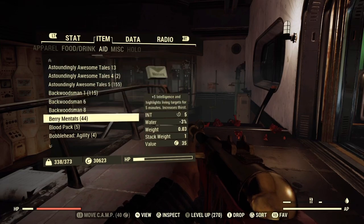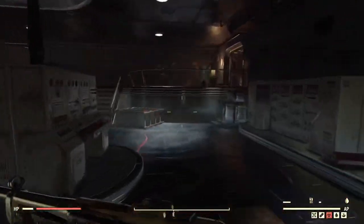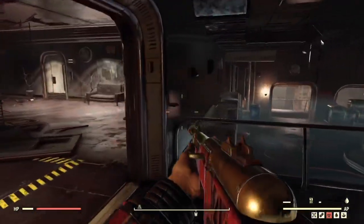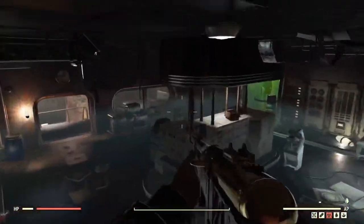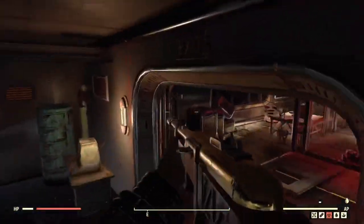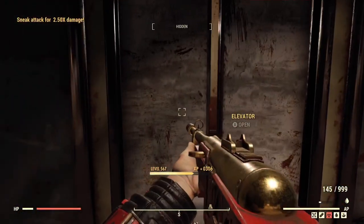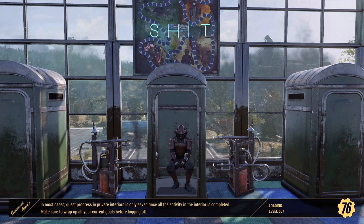I usually pop a berry Mentats so I can see where he spawns, and I make my way back and forth until I hit that 50-second to one-minute mark. I don't have many buffs on right now since this is just an example, but as you can see he does end up spawning right by the elevator at about the minute mark. I go back up and the super mutants spawn at level 100 in the area above.